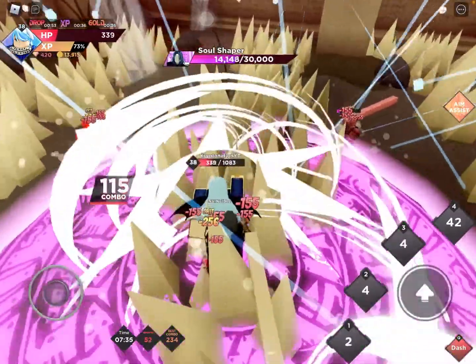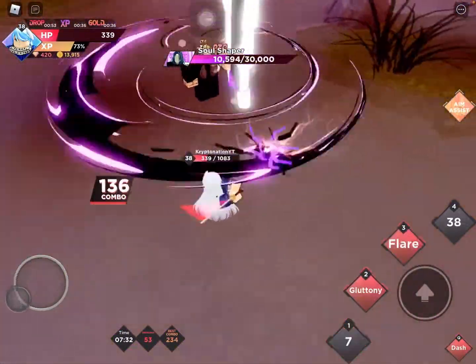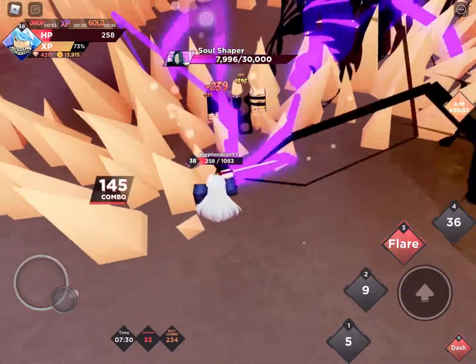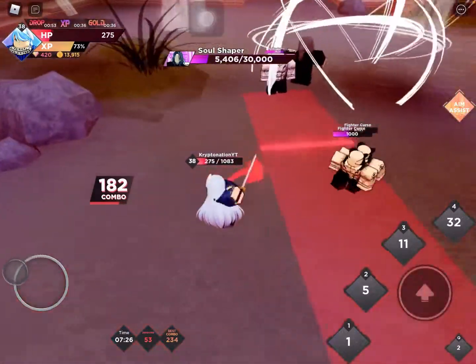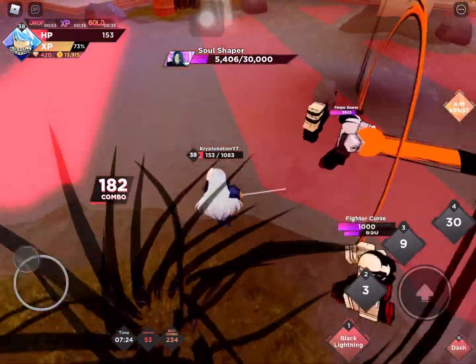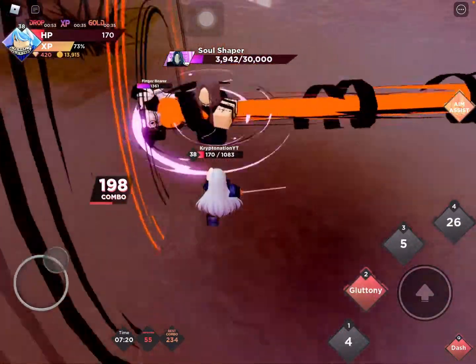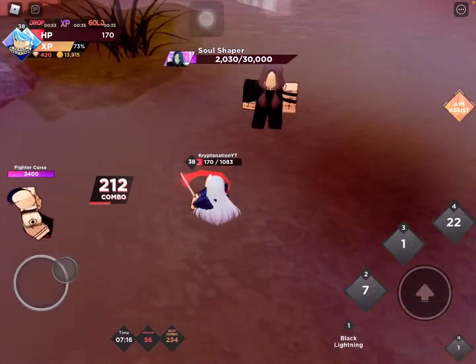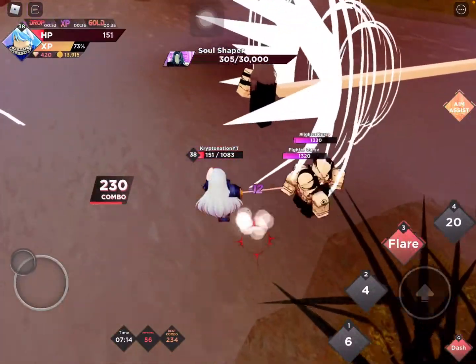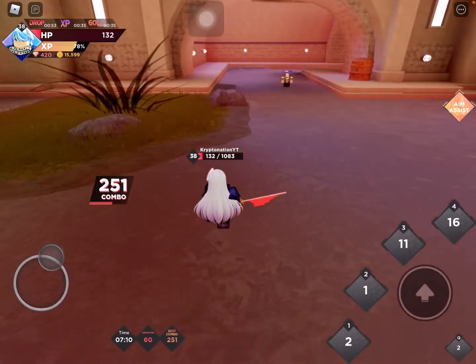Okay, that still looks like an orange Kamehameha to me. Why does he respawn them as soon as they die? It's basically infinite spawns. I hate you so much, stupid Soul Shaper. I almost dashed right into another one — I literally almost killed myself.